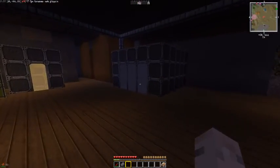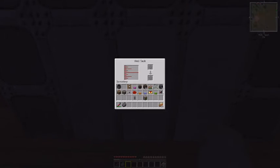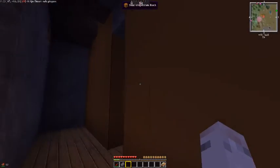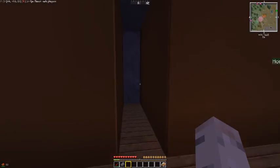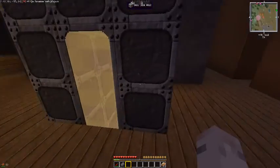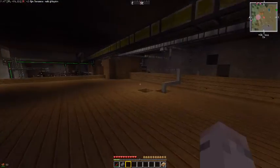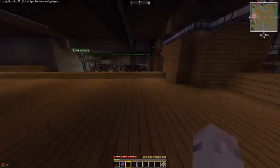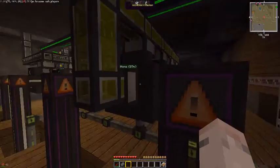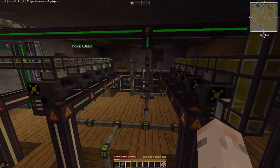Over here we've got the main water storage system — 6400 buckets of water in there — which feeds into these two salination plants. When the sun is out during the day, they convert that into brine, which gets stored here. Brine comes back here to the separators, which convert it into different chemicals and combine them again.